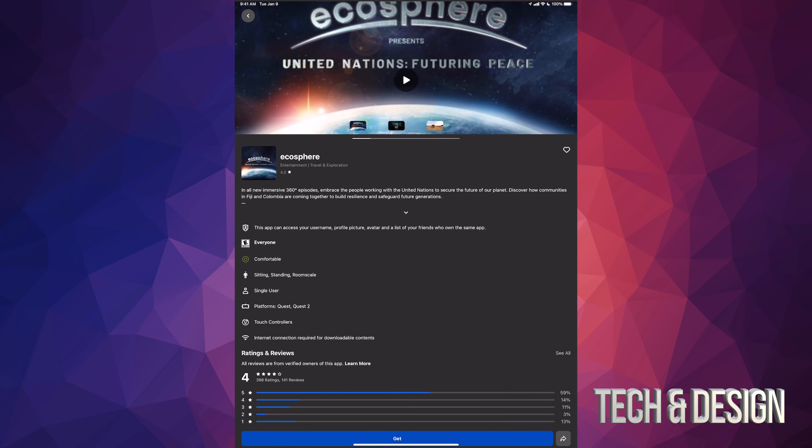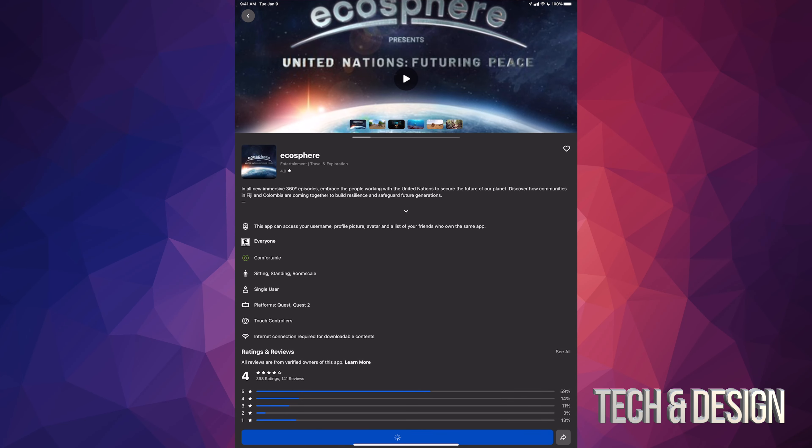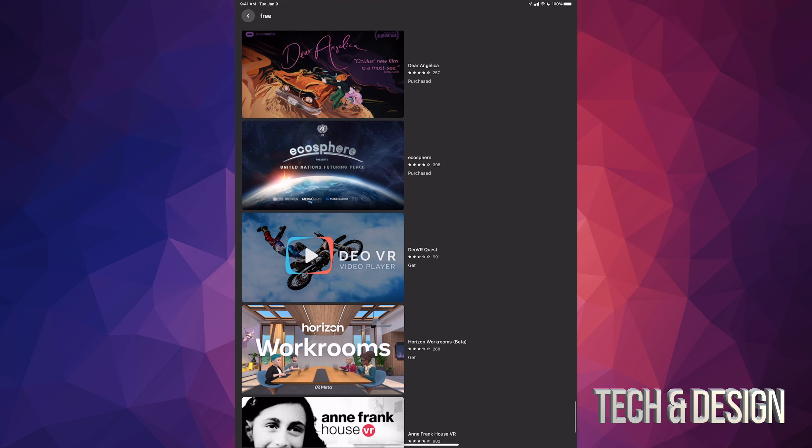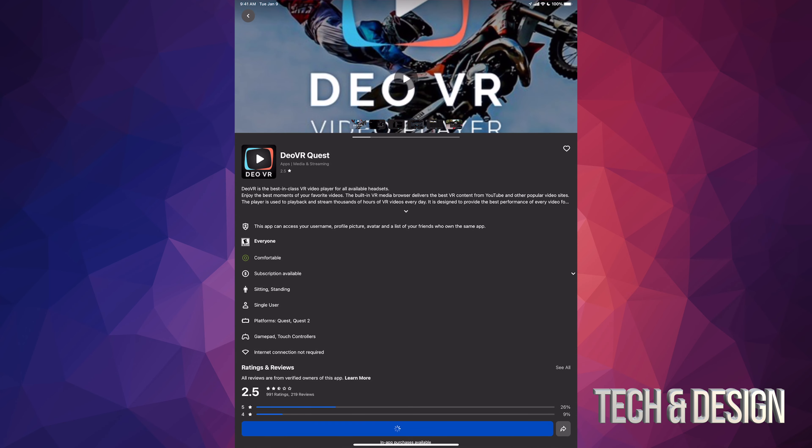For most of you, you only need one app so it's gonna go right away without any problems. But again, if it tells you that it needs an update, just keep clicking 'install' — you're gonna be okay. As long as the purchase goes through, you're good to go.